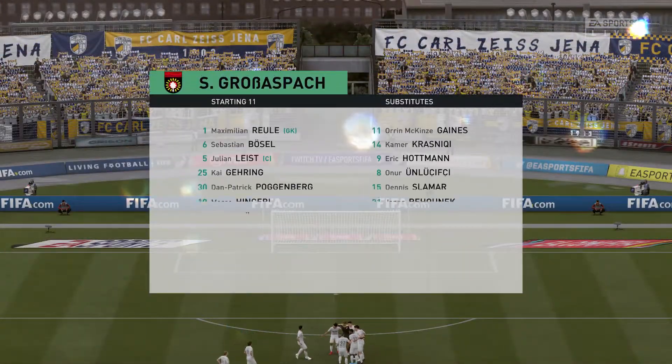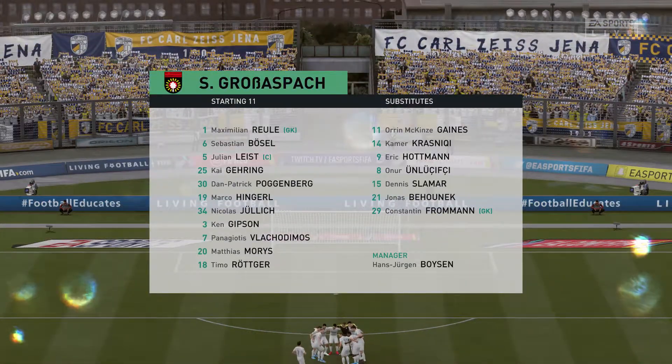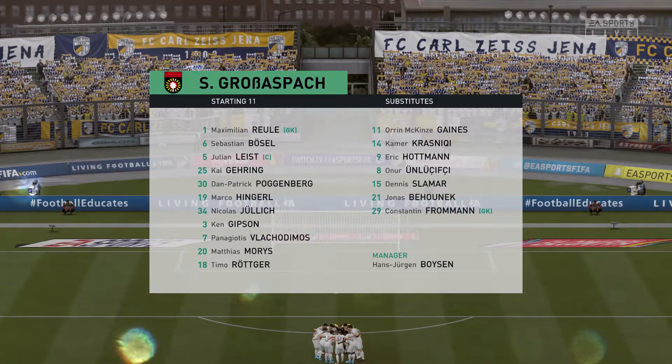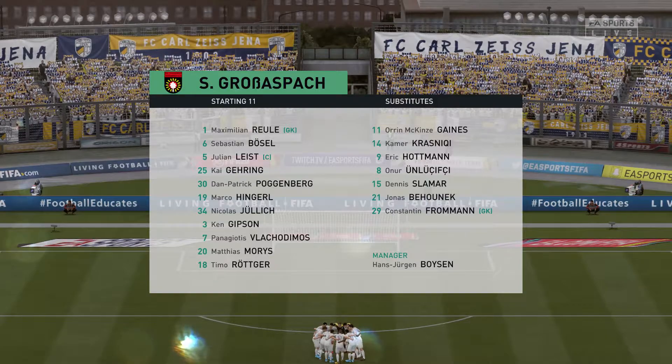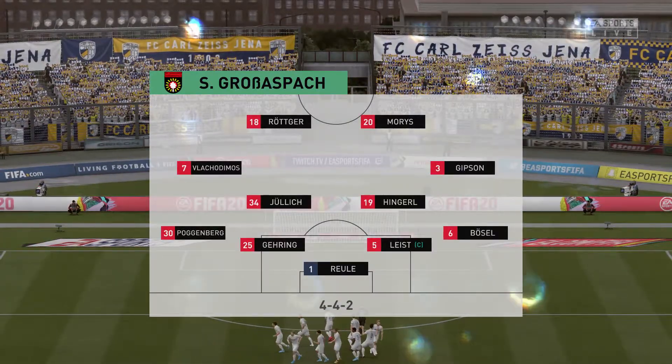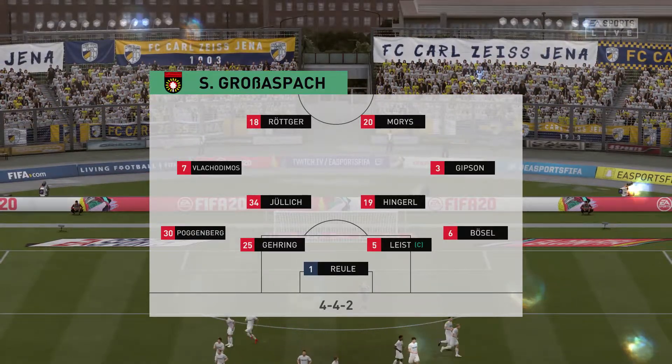This is how the visitors will set up today. It looks like a conventional 4-4-2 — a preferred formation by Arsene Wenger when he arrived at Arsenal. Two main strikers, four across the midfield. Really important for the full-backs to link up with the wide midfielders in this system.